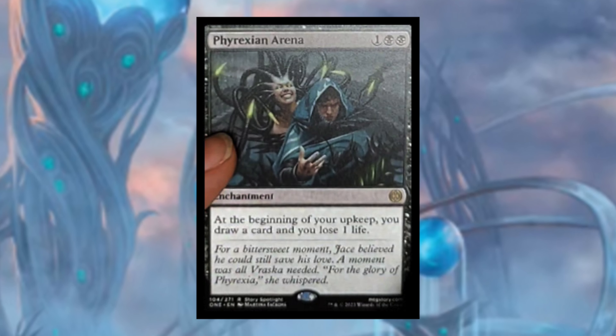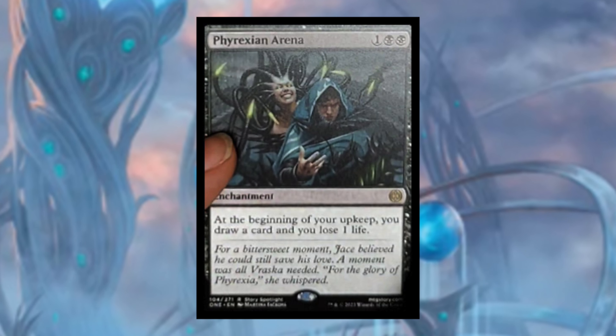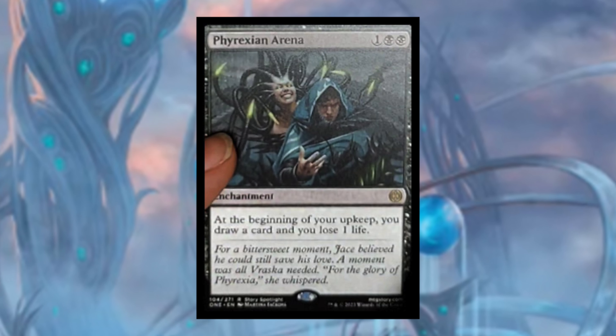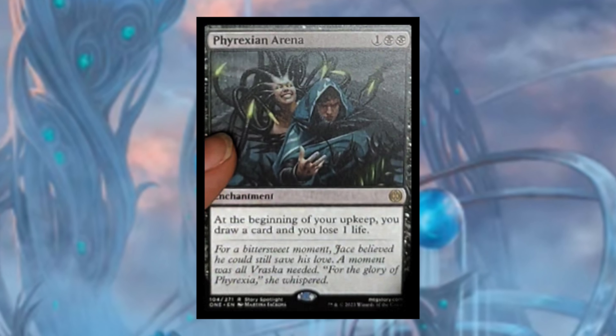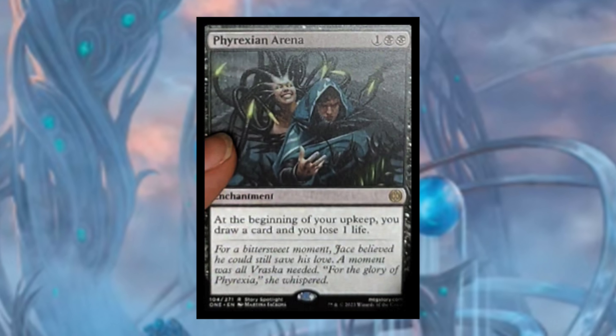Moving on to enchantments, we get a really awesome reprint — Phyrexian Arena, one black black. At the beginning of your upkeep you draw a card and lose a life. This card has fallen out of favor recently with all the other black card draw available, but I still put it in all of my black decks. It's super fun and helps you get that early-game card draw if you can play it on turn two or three.